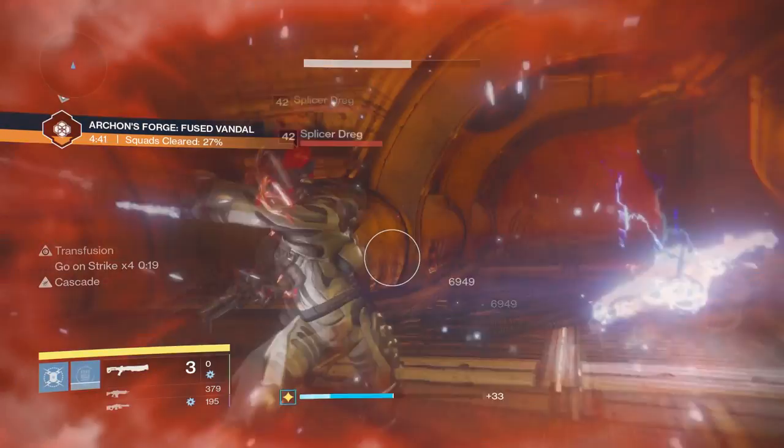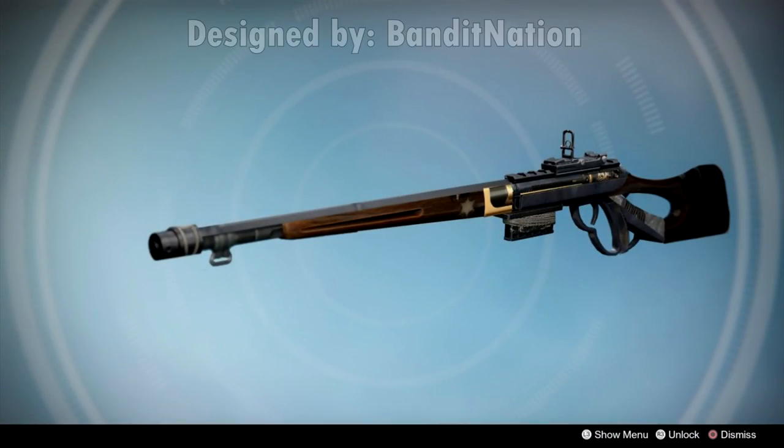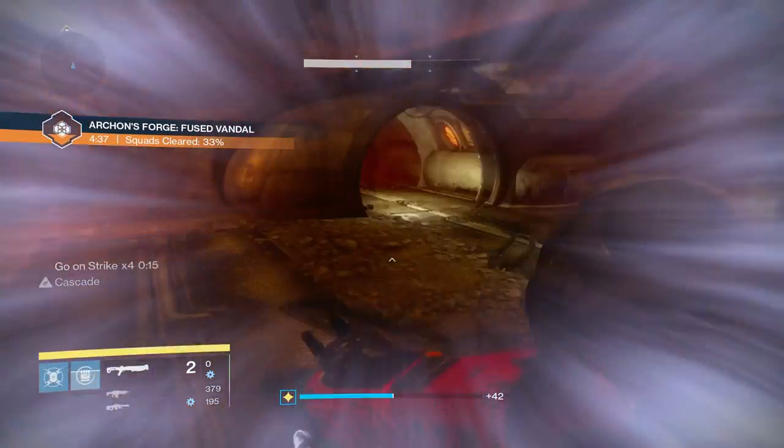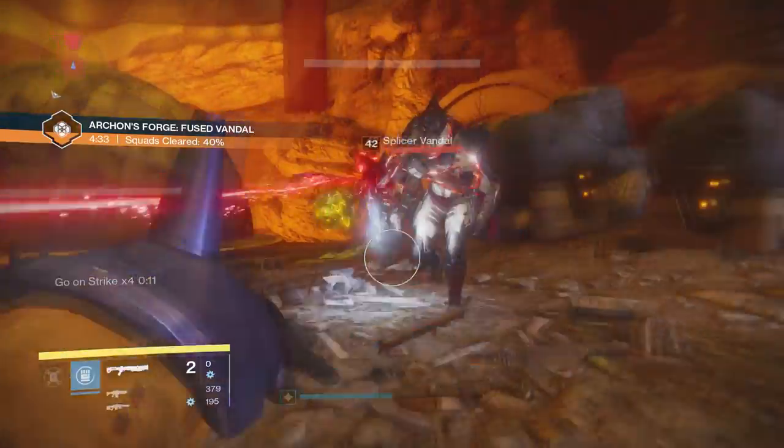Moving on, the next featured concept is the Peacekeeper, exotic sniper rifle concept by Bandit Nation. This sniper rifle is reminiscent of the No Land Beyond — it's an old school sniper that doesn't have a scope but rather utilizes iron sights, though it will be in the special slot. Its first exotic perk is an exotic passive perk called Immovable, which massively reduces the flinch you get when aiming down sights. That makes total sense when using a sniper rifle with just iron sights.